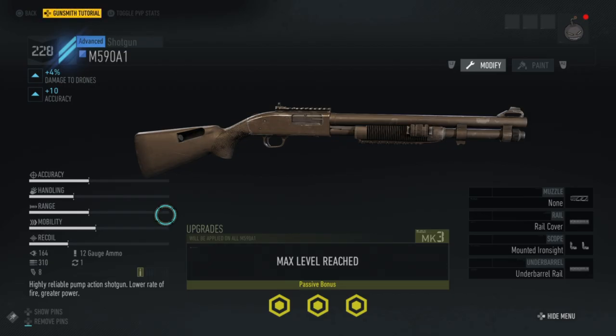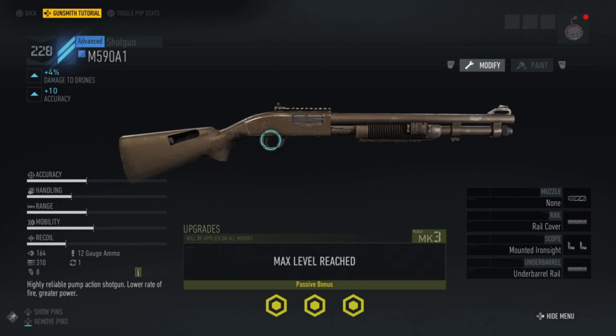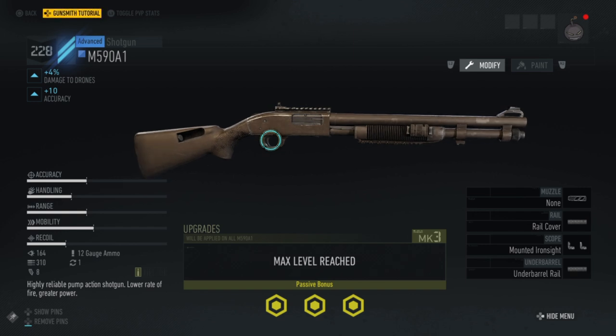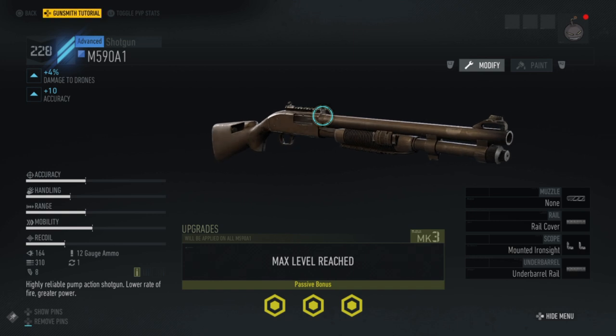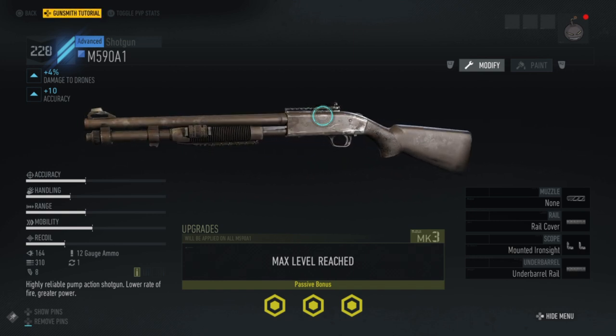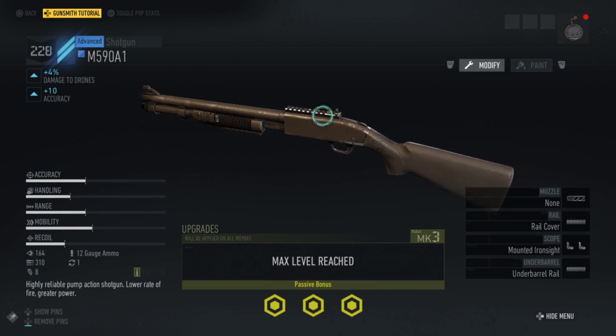Welcome back bullet catchers. Jeff, codenamed Corporal Spectre, here with a weapons review for you guys while Lee is out. I'm going to do a quick review of the M590 A1 — it's a shotgun that you can pick up in the Rainbow Six live event crossover, Amber Sky. Pretty sweet piece of kit.